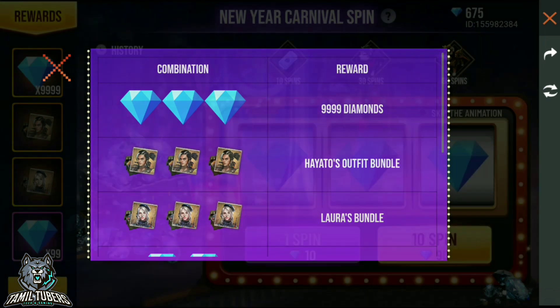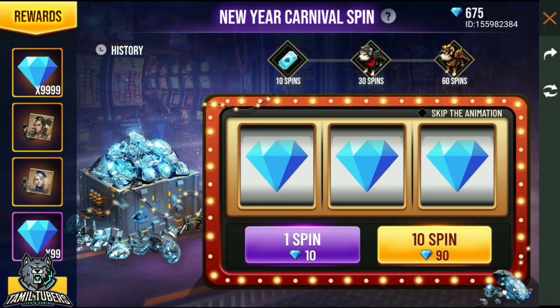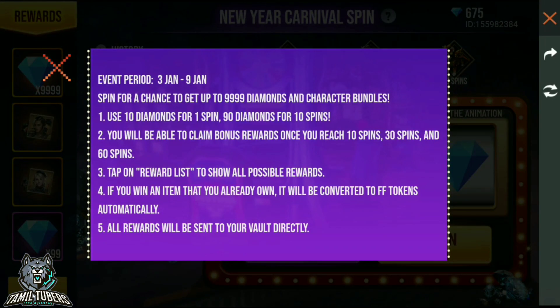You will get a diamond, 3 gold, and you can get a diamond. With a 10-spin you will get a Shiba Pet.